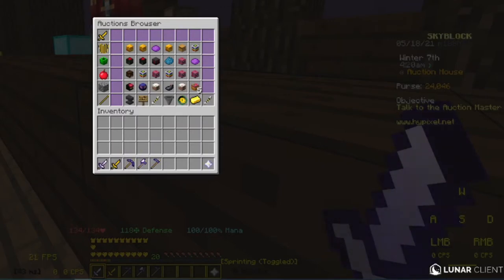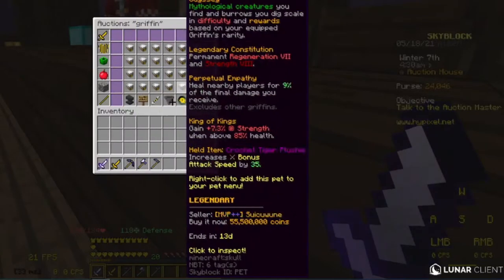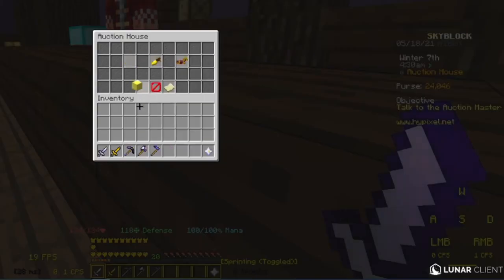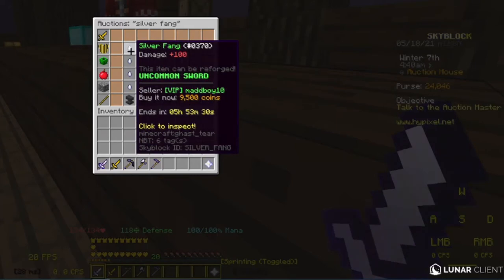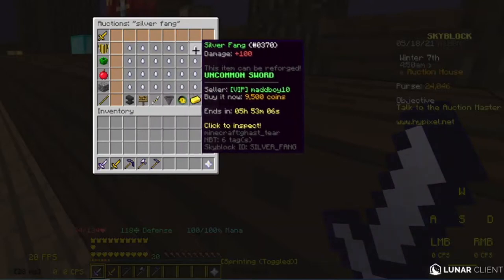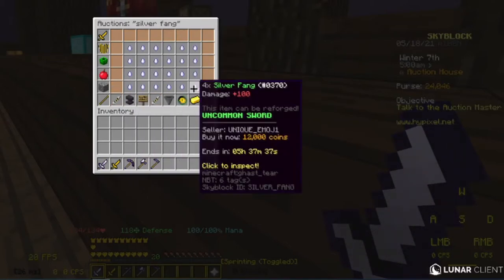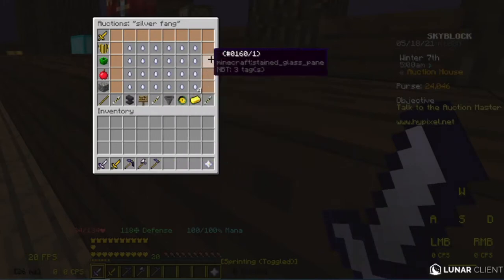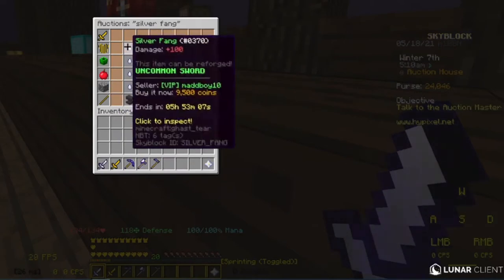We still need a Gryphon Pet and a Silver Fang as our weapon. If we check here — Gryphon Pet, lowest common — it's about 54k. And for Silver Fang, it's about 9.4k. Let's look if there's one that has a reforge for just a little bit more. They're all from the same guy, and we get four of them so we could flip that. There are none with chance reforges, but that's okay because we're going to have some coins left over.